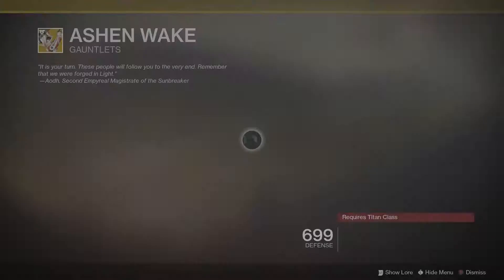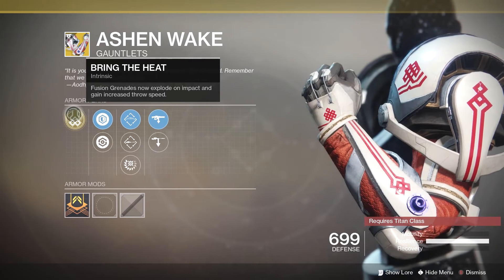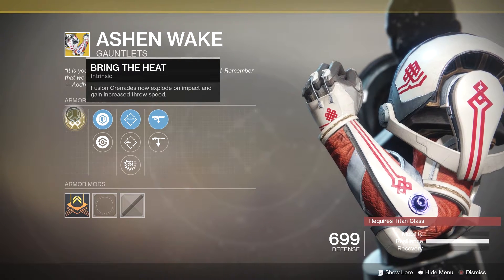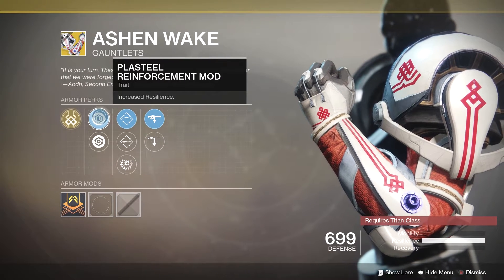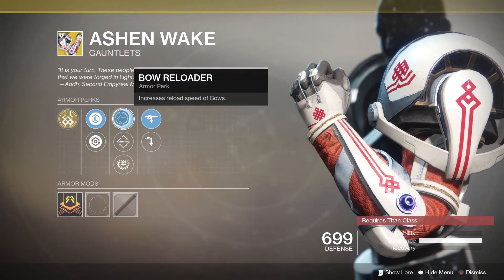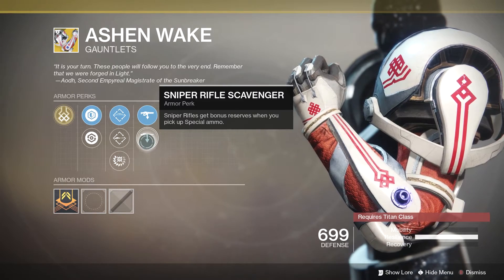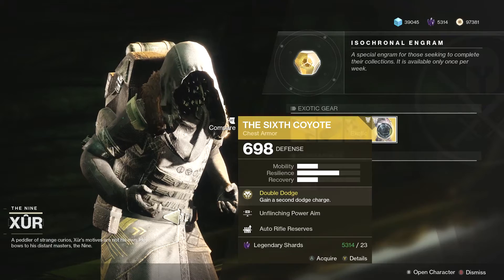The award for 'shit exotic of the week' goes to Ashen Wake, with its primary perk Bring the Heat: fusion grenades now explode on impact and gain increased throw speed. Not too bad a roll, I guess, for a crap exotic.